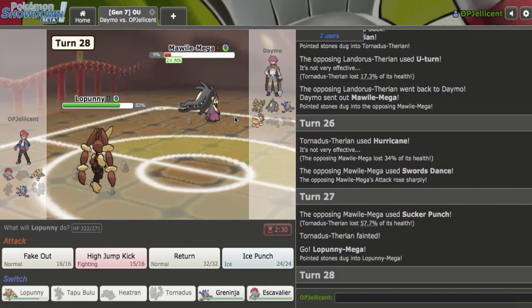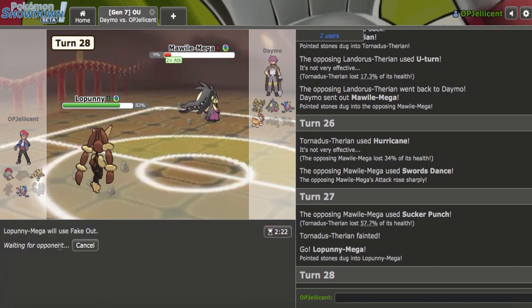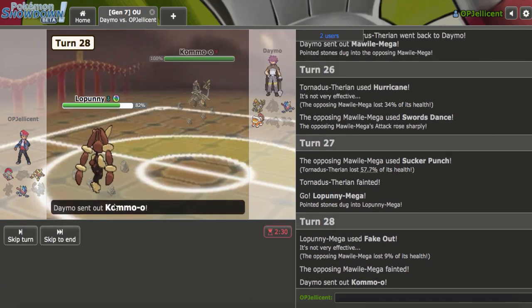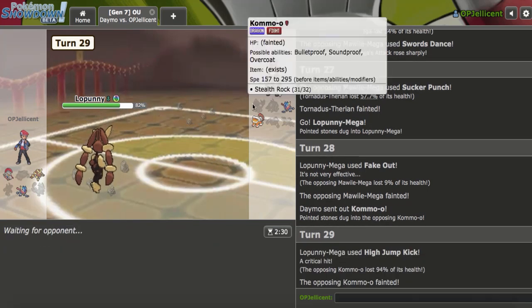There's a Sucker Punch — let's bring Lopunny out. I'll hit this with a Fake Out now. That's able to knock that out. Let's see who comes in. If Kommo-o comes in, I'm just going to High Jump Kick it. I have to hit — but I just clean crit it. Wow. I think that would have put them out of range of Substitute though, so I don't know how much it mattered.